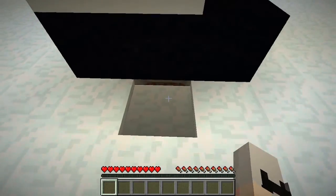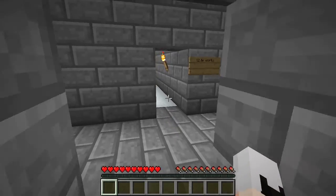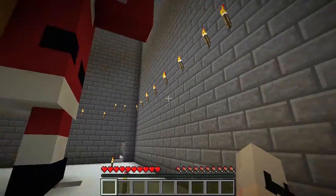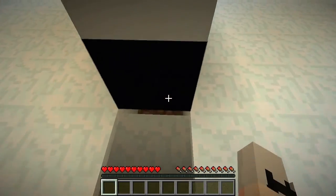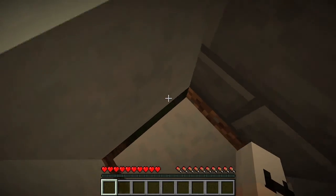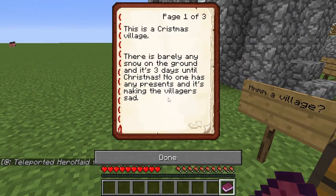I checked these holes. Seems like we just need to leave and go to the next room, which is a nice option — I am not going to lie. If I drop down here — oh, there's... I hate everything. A village. This is a Christmas village.